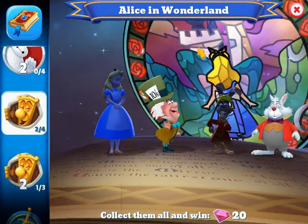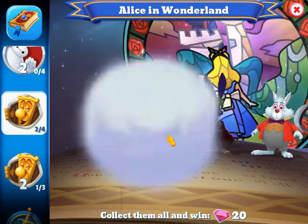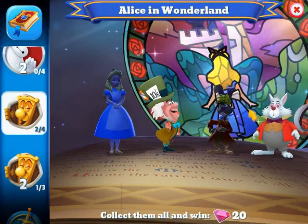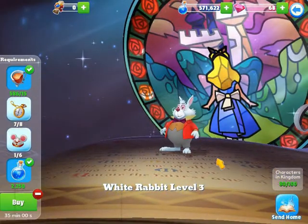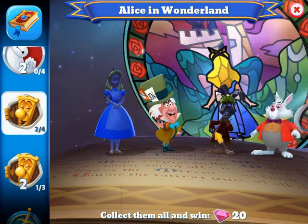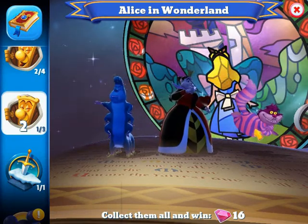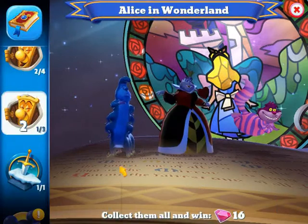For the Alice in Wonderland third chapter of the tower challenge, I do have the Mad Hatter at level six — I just leveled him up in the last video to help with the tower challenge. White Rabbit I also have at level three. I do not have Alice or the March Hare, Caterpillar, or the Queen of Hearts, but I do have Cheshire Cat who is also level three, same as the White Rabbit.